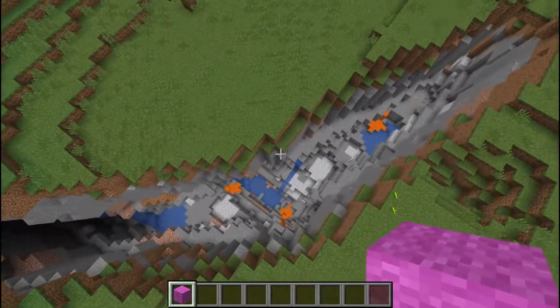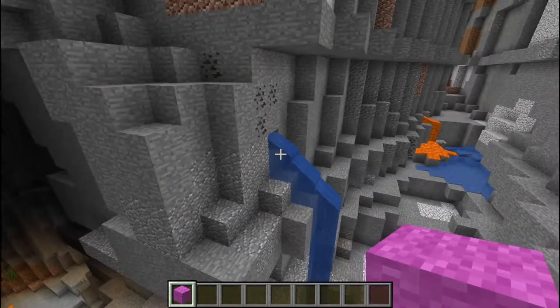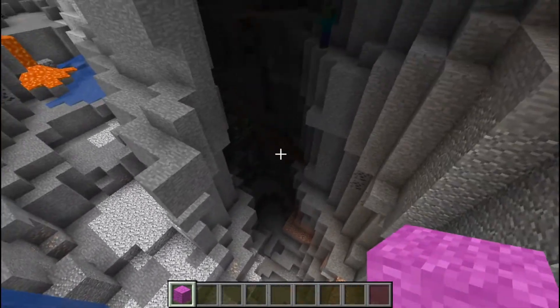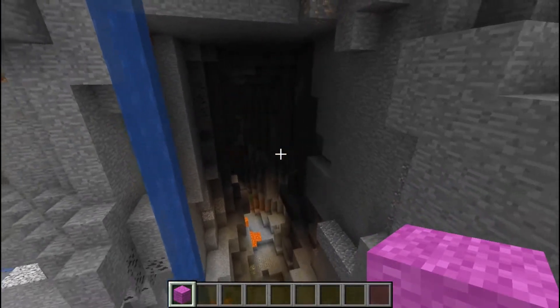Check this out — right at spawn, maybe 100 blocks away, you've got a crisscrossed double ravine. How about that? This is for you explorers out there. Freaking cool, man. Wow, this is totally awesome — right there at spawn.